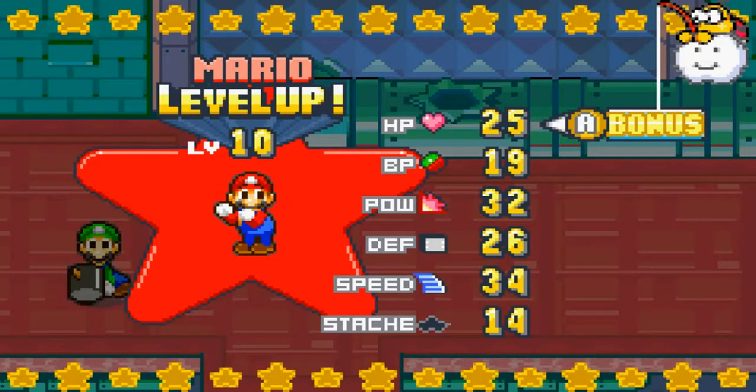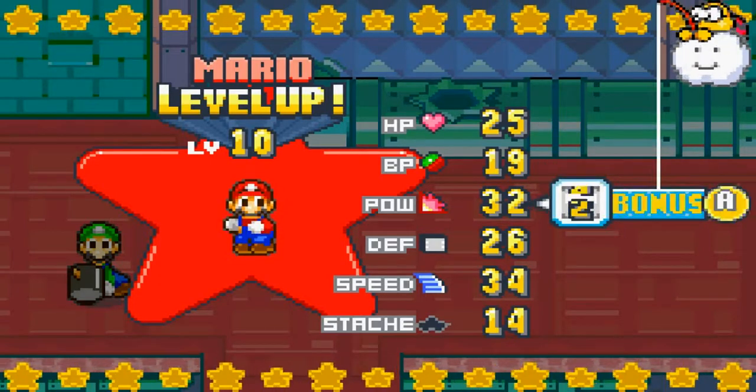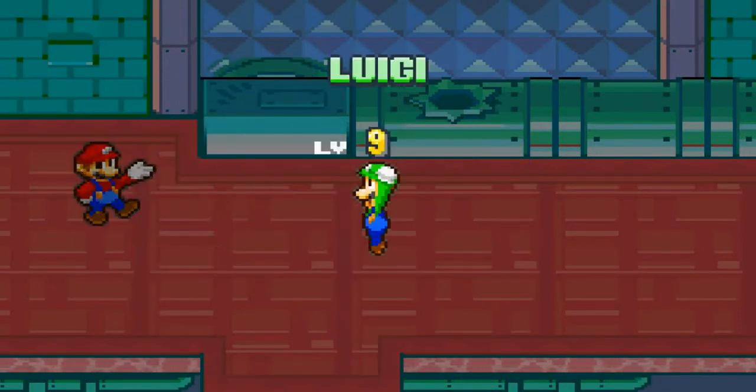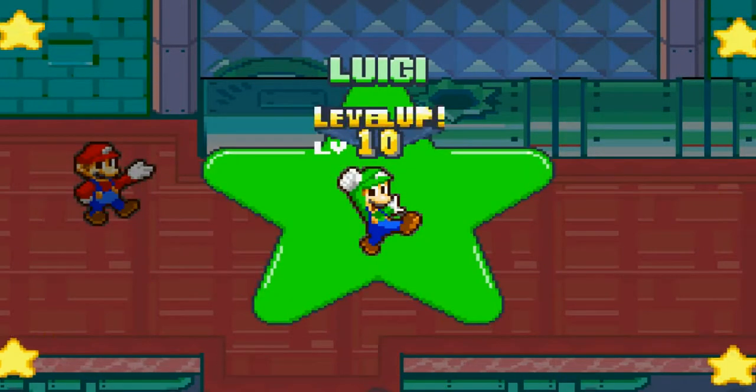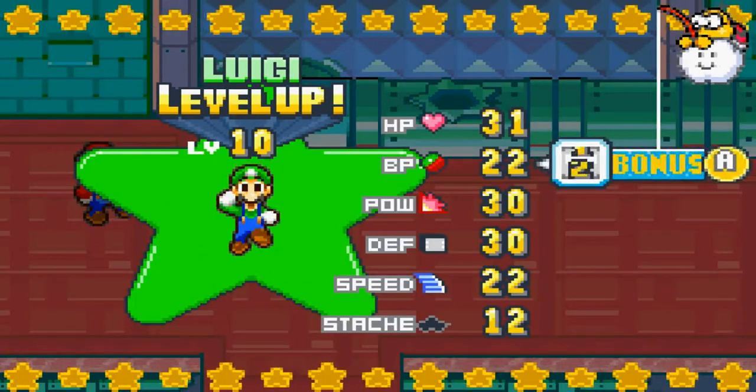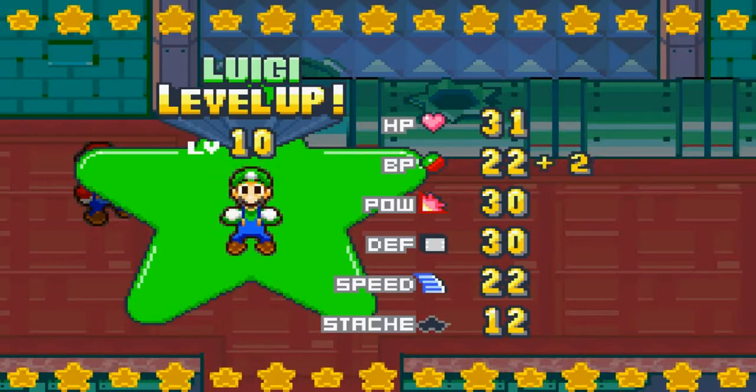I'm going to upgrade my power here because I haven't done that in a while. I thought I was going to land four for a second there. And Luigi levels up too — that's good. Let's get him leveled up. This time I'm going to get his BP leveled up, because BP is awesome.